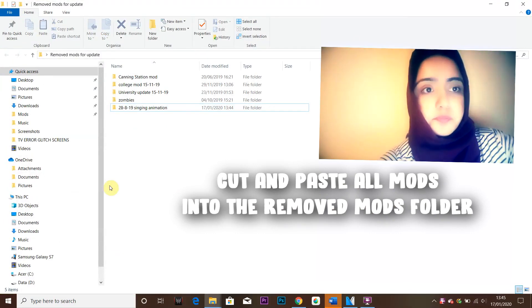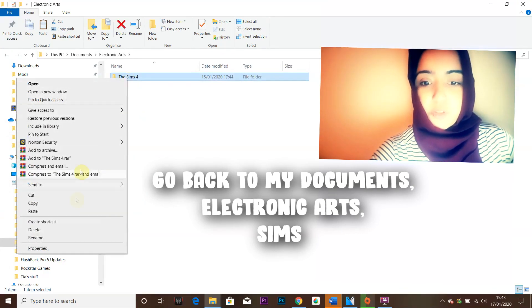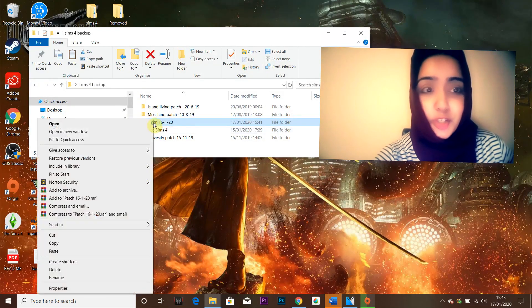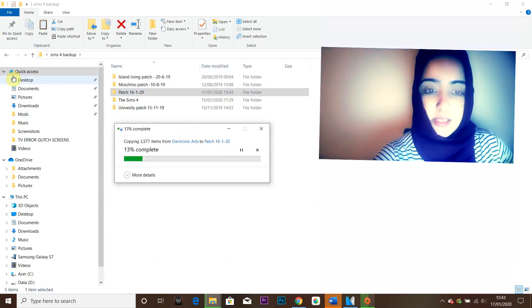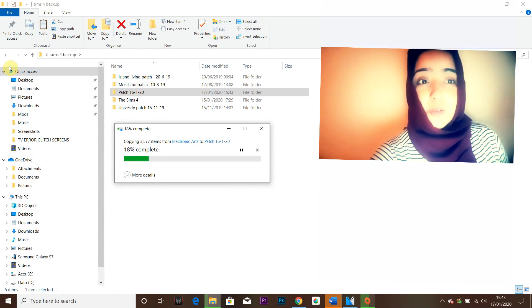Number three: backing up your game. To actually back up your Sims 4 game and saves file, just in case your game breaks or something gets corrupted and you need to revert to a previous saved version — this is really simple. What we're going to do is copy everything. I already have a file called 'Sims 4 Backup' on my desktop, which you should create as well. I'm going to paste everything in there — it takes a couple of seconds and it backs up all your Sims game files and mods. If your game ever breaks, just continue doing this every few months.